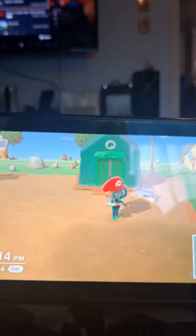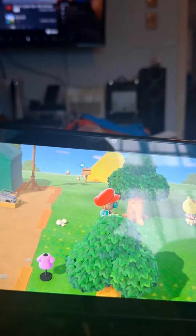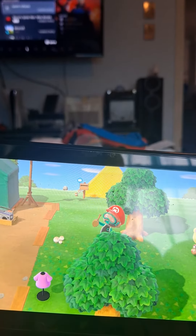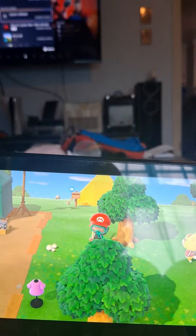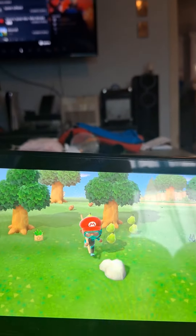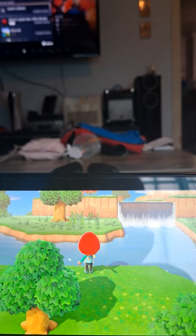Today we're going to be doing an Animal Crossing. You can do it anytime and anywhere. First you need, like, a house or a museum. Then you grab this thing, and then you go to a water where it has a different place, and then you press A, and it looks like this.